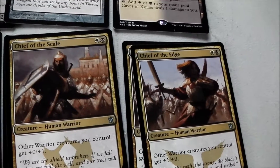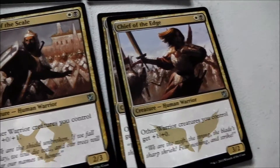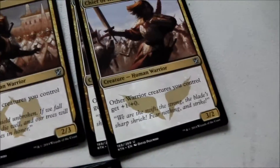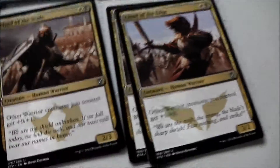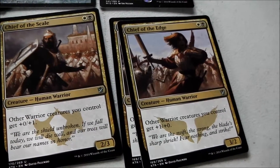Right here we have Chief of the Scale and Chief of the Edge. You get two of each in this deck. They both cost one white mana, one black mana to get out, so you can have one of these guys out on turn two if you're lucky. But you've got four of them, so you get all four out, and you've got four 5/5s just like that, and they only cost you two mana each. Chief of the Scale gives other warrior creatures you control plus zero, plus one. Whereas Chief of the Edge gives other warrior creatures you control plus one, plus zero. Which is nice, it really is.